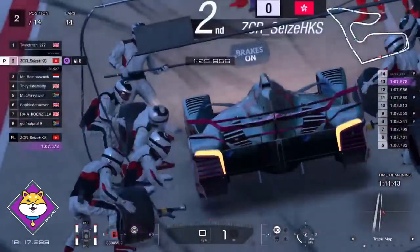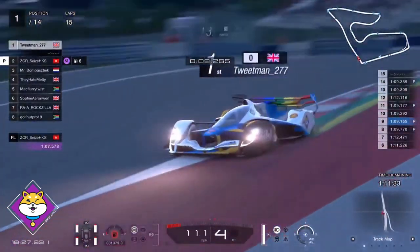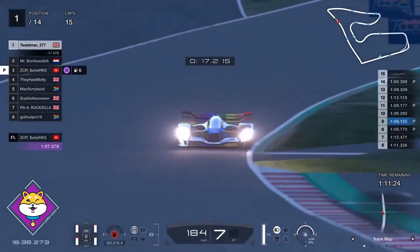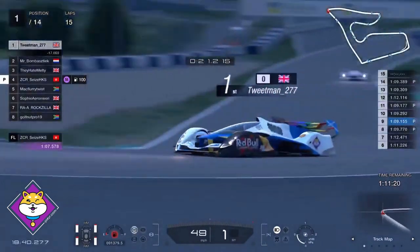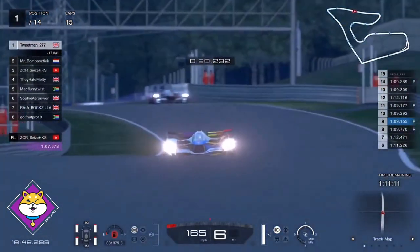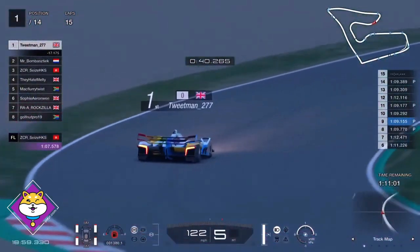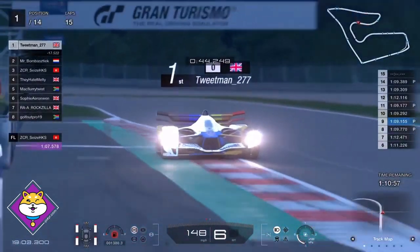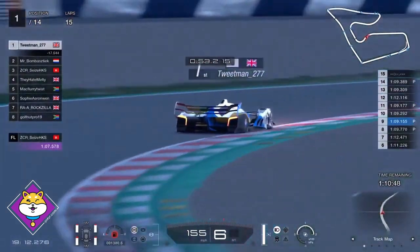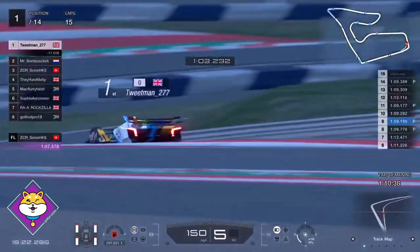Race leader Seize comes into the pits on super-soft tyres — it's his first race for this series. Tweetman takes the lead on lap 15, 18 and a half minutes into the race. Tweetman yet to pit — he's on mediums, so he's handicapped because of the number of points he's got. Tweetman starting to push, burning off the rest of that fuel. Seize comes out of the pits in third place — come out ahead of They Hate Melty. His fuel strategy isn't quite as good as the cars in front of him.